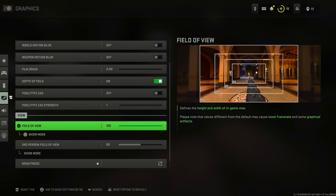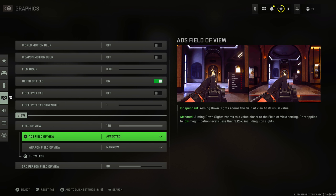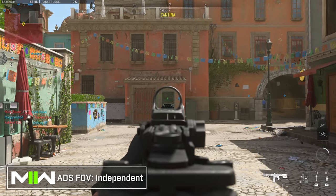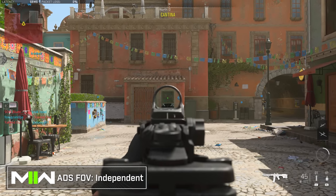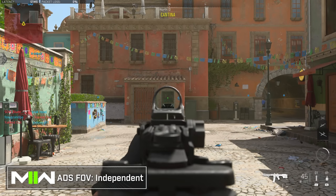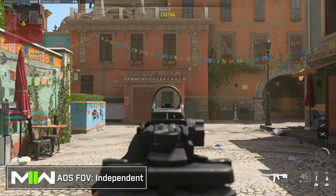Field of view is available on console in a Modern Warfare game for the first time — about time! I've always played at around 105 to 120 on PC. The higher you go the more you see in your peripherals, but it can warp your view, cause motion sickness, or drop performance on PS4. Most importantly, expand that FOV setting and set your ADS field of view to 'affected' — this scales your ADS to match your FOV instead of defaulting back to 80 FOV, which also makes visual recoil easier to control.